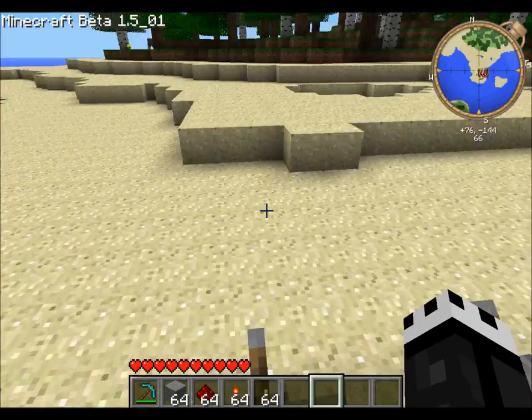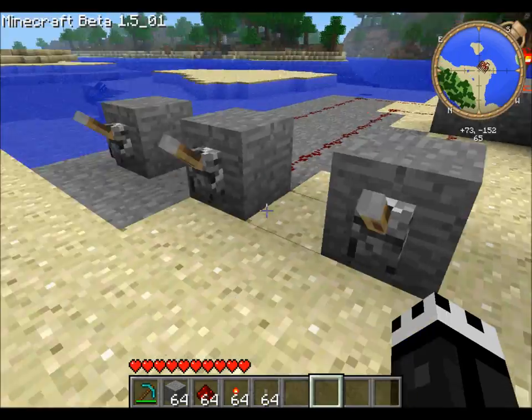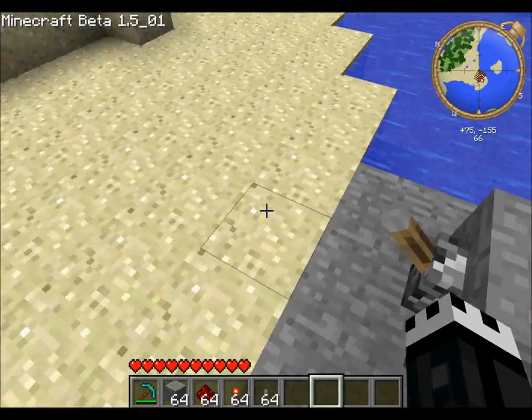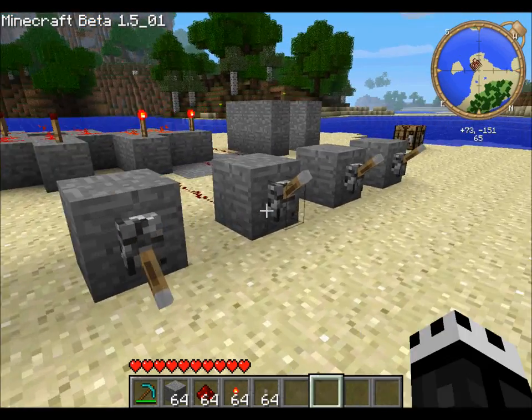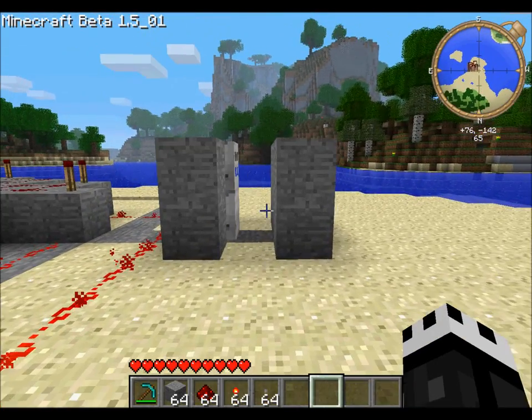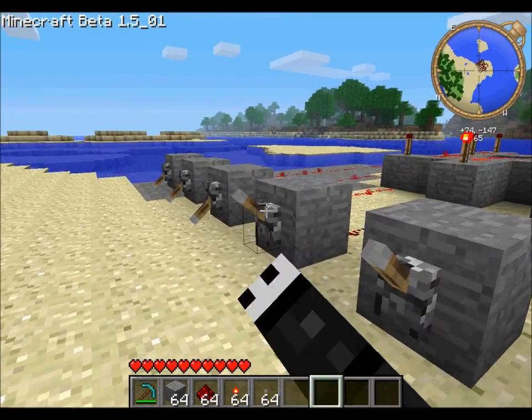What you need to do is hook them up to all of these blocks and put levers on all of them. This isn't too complicated so far — really, all a person has to do to open it right now is just hit all the levers and the door will open.